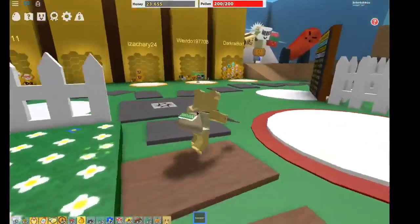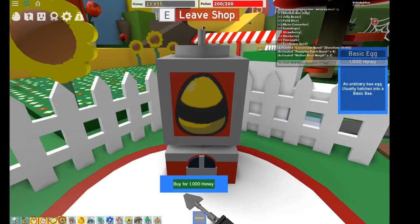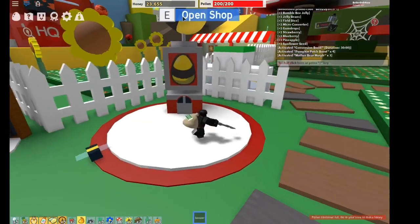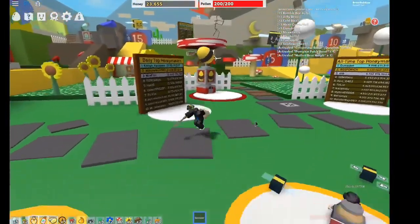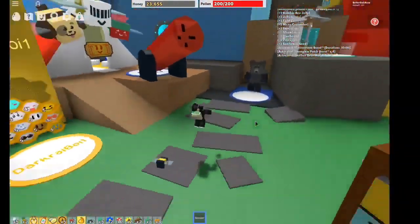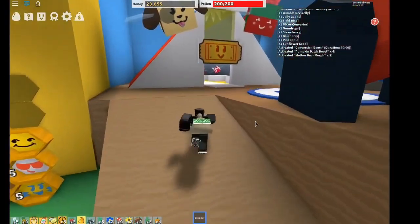So right now this is all on my alt account, so I have nothing on it. We're gonna open the shop. Is this it? Can I not scroll through? How do you scroll through? There's only one egg? What? I don't really play this game that often, I don't know much. Over here — there's stuff to buy here.